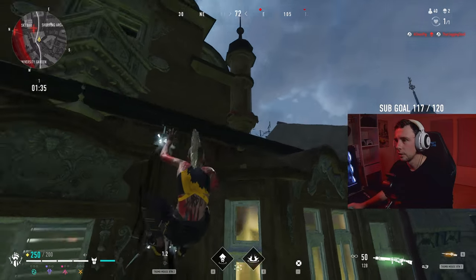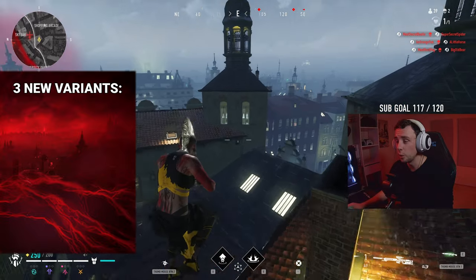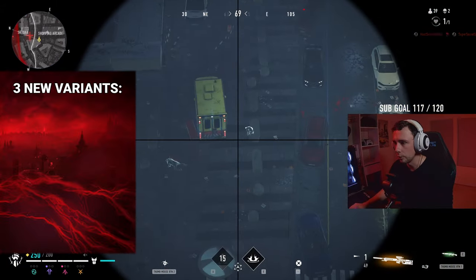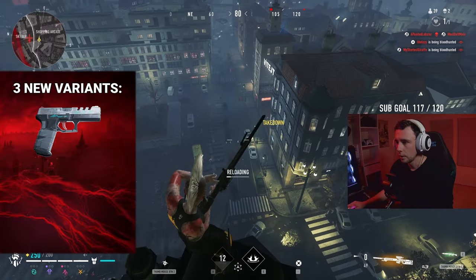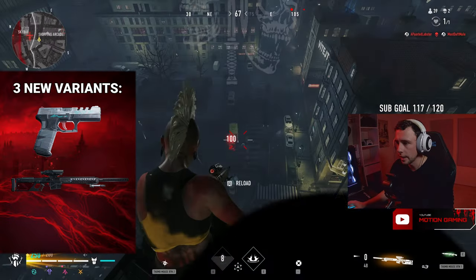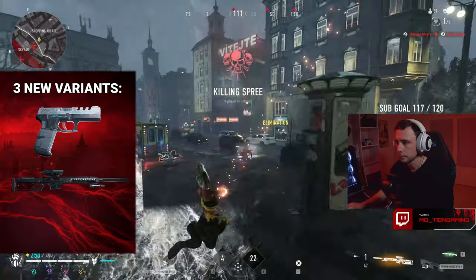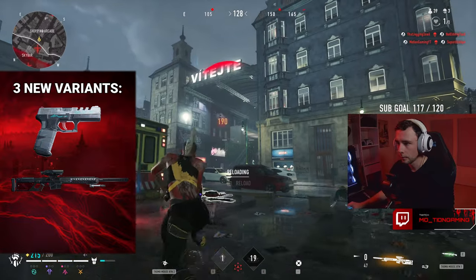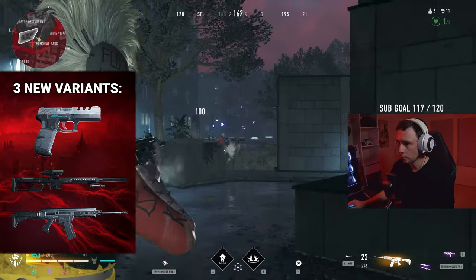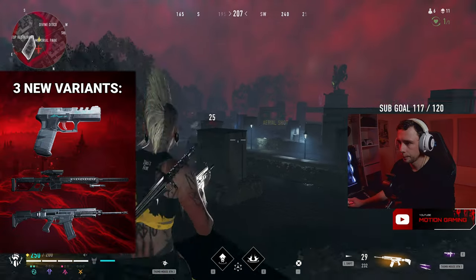Along with the hunting rifle, we also saw the introduction of three new gold weapon variations into the loot pool, which have replaced the previous update's selection. These weapons are the starter pistol, which gained some extra ammo and fire rate; the sniper rifle, which turns into a higher caliber weapon dealing 100 damage to the torso and 190 to the head, but at the cost of only one bullet per mag; and the burst rifle, which I believe gained some accuracy and recoil advantages as well as some more bullets per mag.